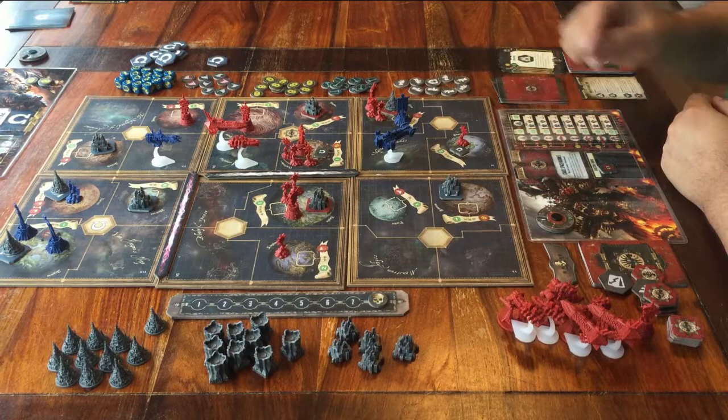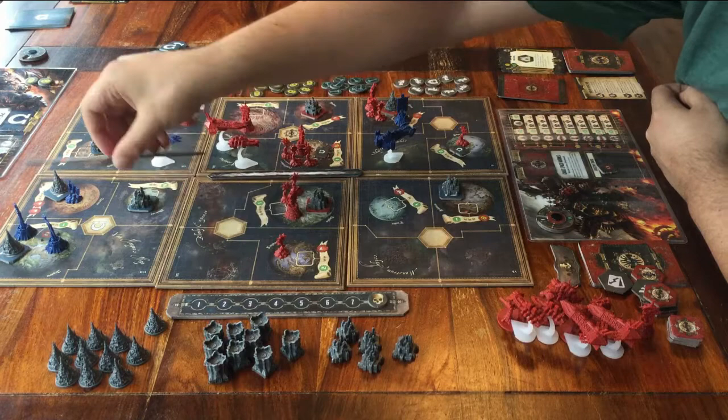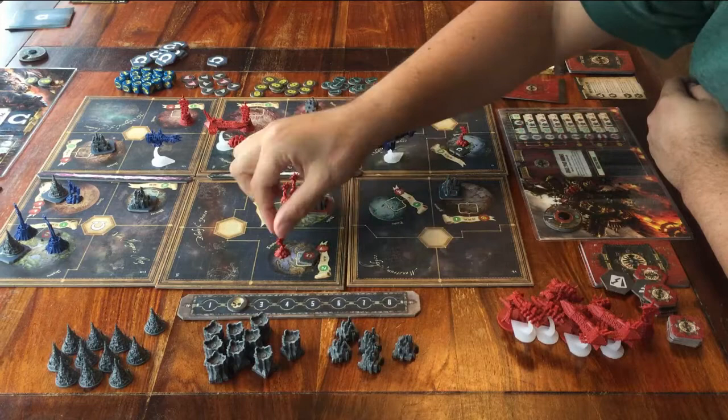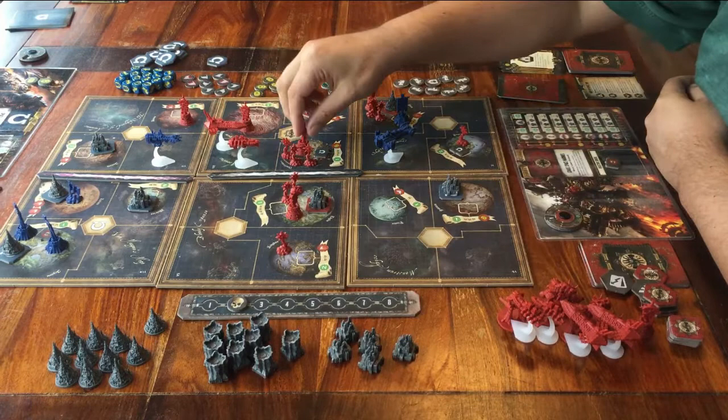The first player goes first, and then you go clockwise around the table. When every player has done this, the round is over. Move the round marker forward by one space and start the next round. Pass the first player token to the person on your left. To recap: step 3 of each round is — if you've managed to be in charge of a planet where there is an objective token of yours, you take it, get resources, put plastic figures back up, and deal with the event cards and warp storms.